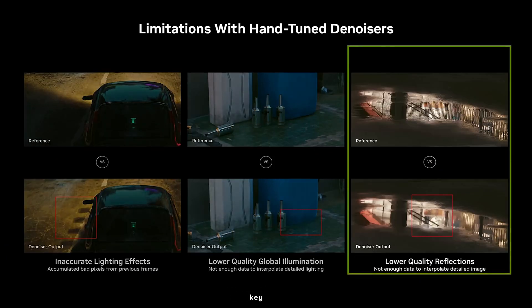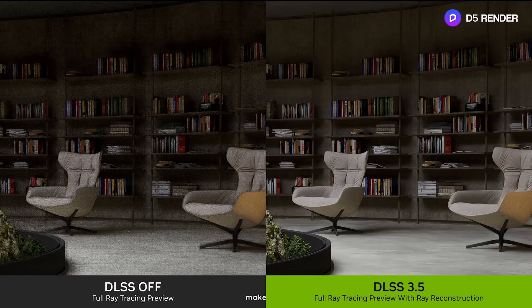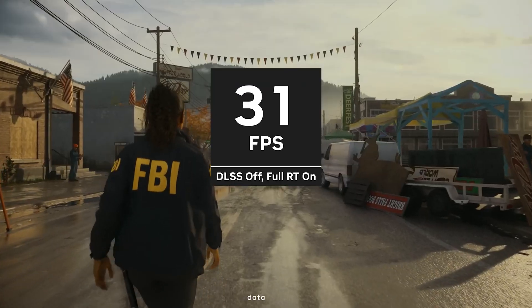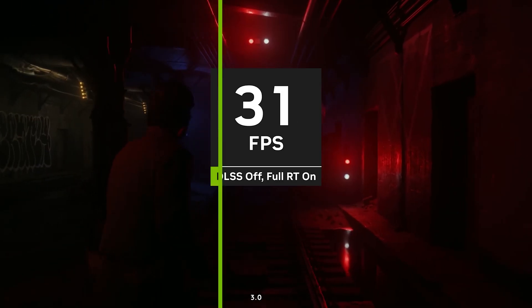The updated technology's key feature is more accurate ray reconstruction, which is intended to make virtual worlds and simulations even more realistic. They also assured that there would be significantly less noise and bloom. NVIDIA notes that DLSS 3.5 required five times more data parameters for machine learning algorithms compared to the training of the previous version 3.0.